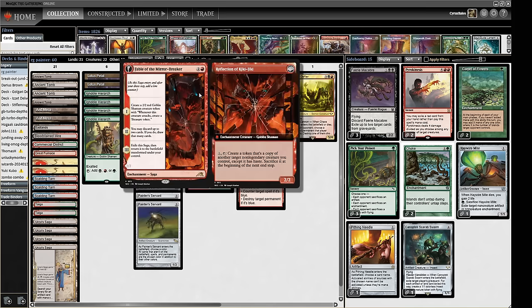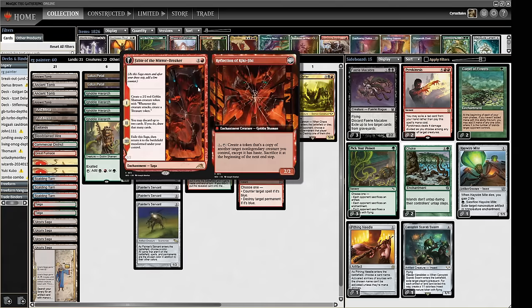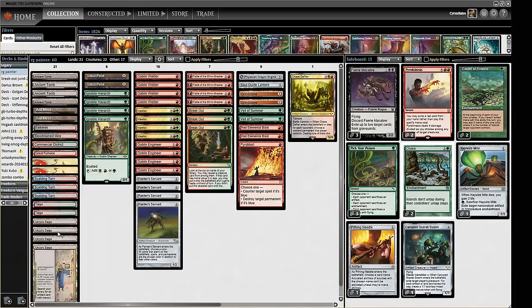We've also got four copies of Fable of the Mirror-Breaker, just a classic in Painter decks. It's so good here - putting stuff in our graveyard, generating card advantage by getting two bodies, and starting to copy our Morlocks, Chaos Defilers, Engineers, or Welders. We've got a Soul-Guide Lantern to go with our Urza's Saga, which is another way to win by making big Constructs and also tutors for our Grindstone.